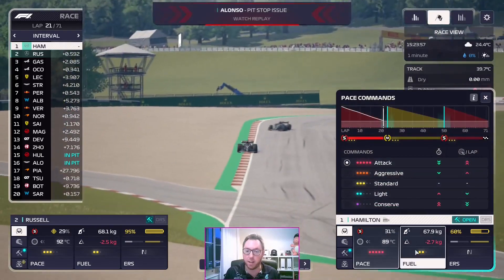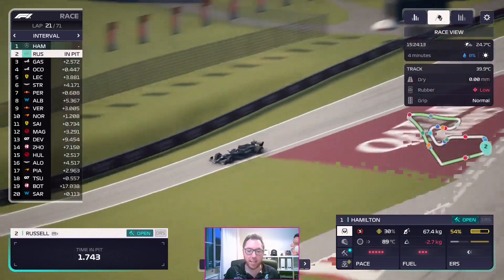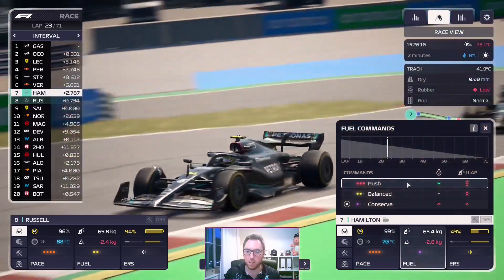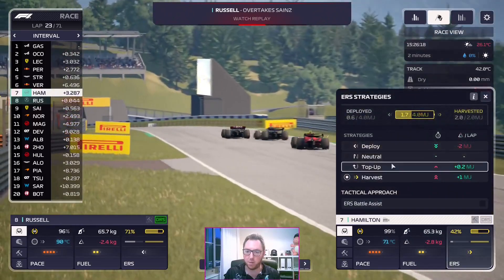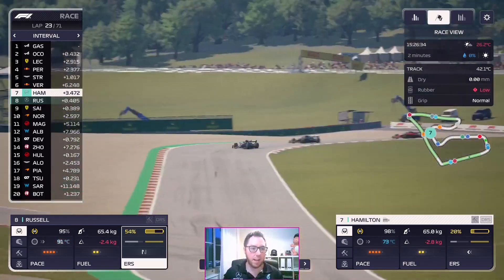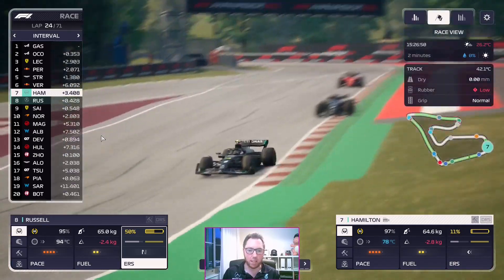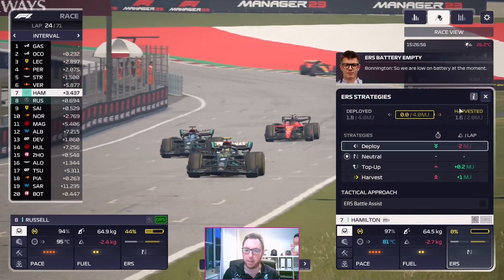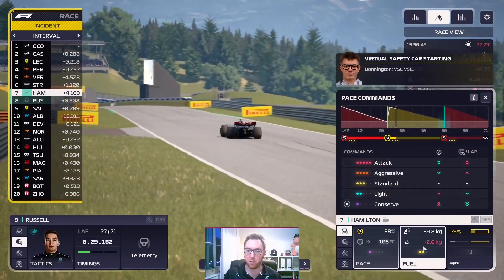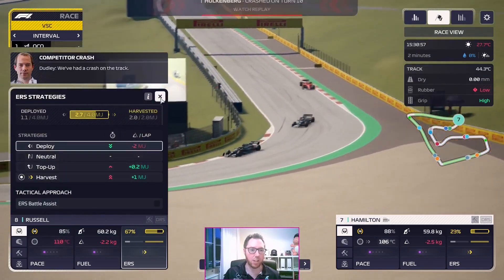Russell definitely needs to pit this lap. Alonso's had a pit stop issue — not feeling sorry for him. Hamilton comes out just ahead of Russell, who's now ahead of Sainz. We can probably be balanced on the fuel and deploy. Russell is also deploying to get the tyres up to temperature. Sainz could be a problem now because he is very much in our race, and the Ferrari is fast. Virtual safety car — helpful because we can recover some fuel with both cars.